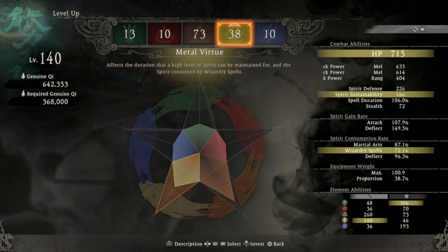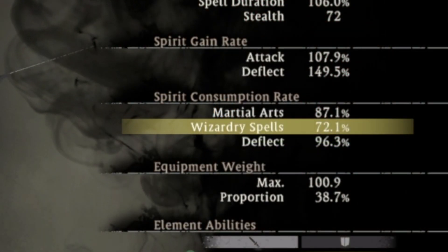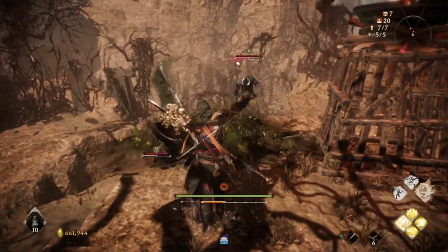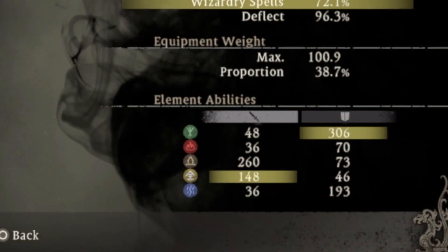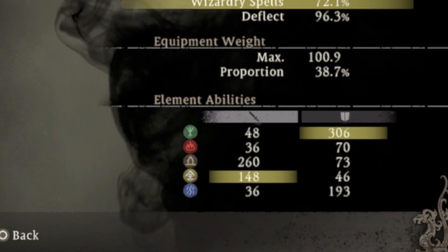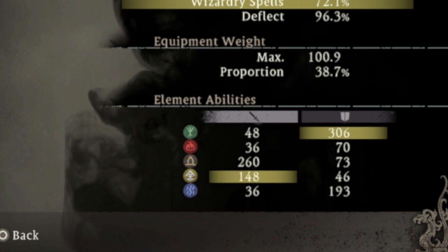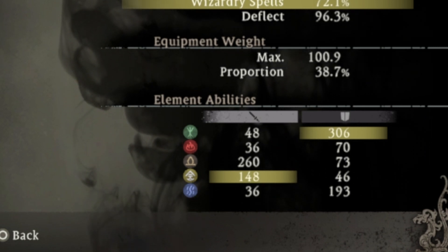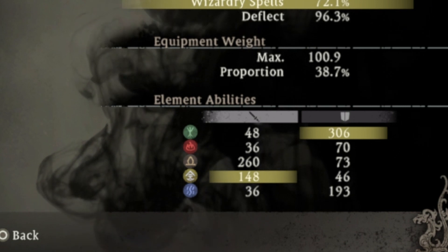The metal virtue will increase your spirit sustainability, which means that when your blue bar is filled, it doesn't drop that fast. It also reduces the cost of the wizardry spells, which fill the red bar when you use them, and with this stat it will fill the red bar less. This stat will increase your toxin-based attacks and the poison debuff that gradually deals damage over time. It extends the duration of any other negative effects and increases the flame damage received. The metal stat also increases your lightning shock resistance.